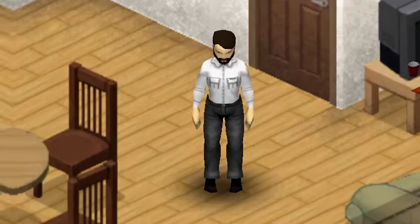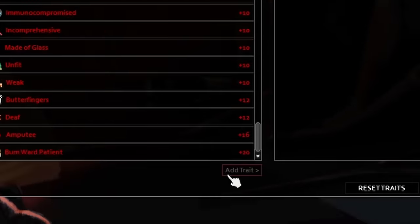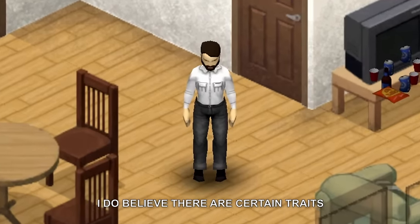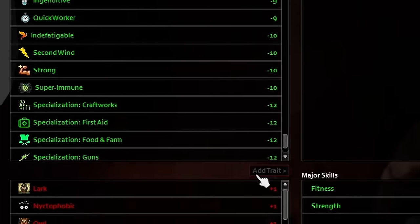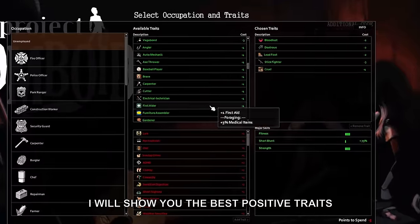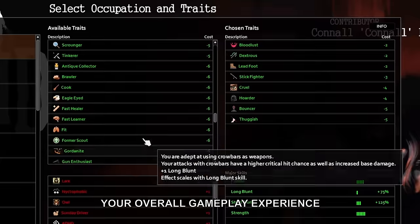In Project Zomboid, the traits you choose should be a reflection of your personal playstyle. However, I do believe there are certain traits that are objectively essential, regardless of what your playstyle is. In this video, I will show you the best positive traits that will profoundly impact your overall gameplay experience.